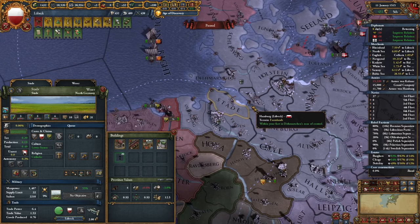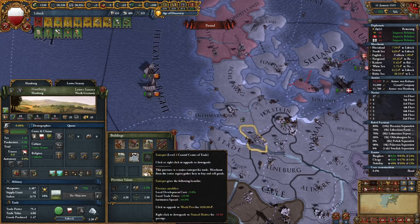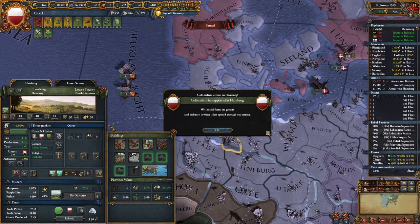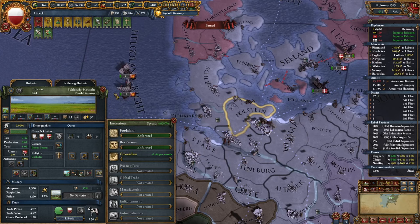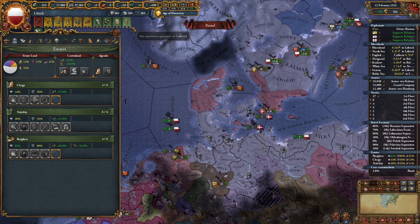At this point I'd also like to get colonialism, so let's spawn it in Hamburg. I'll improve the coastal center of trade, get the development edict, develop it a few times, then upgrade the center of trade once more. Colonialism is ready and now we can let it spread. Might as well get institution spread edicts nearby. Seizing lands puts us above 50% crown lands, which means more reform progress growth.